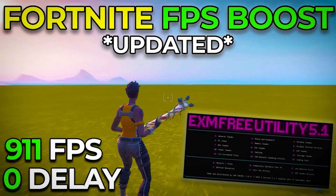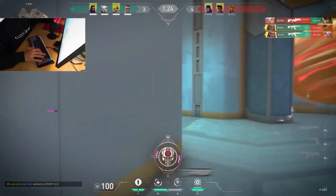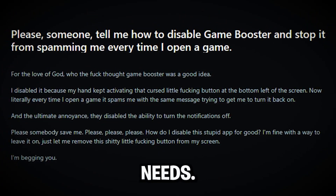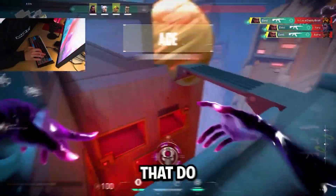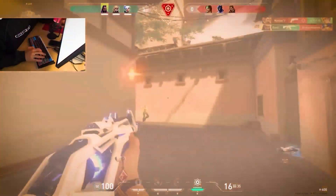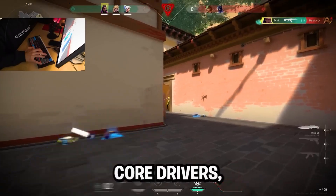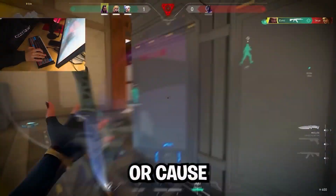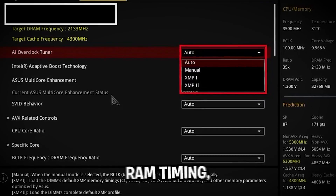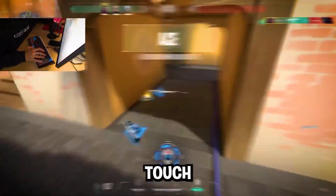You've seen them — apps claiming to boost FPS by clearing RAM or shutting down background tasks. The problem? They just kill random services, many of which your system actually needs. They also end up adding unnecessary registry entries that do nothing or make things worse. At best, they're doing what you could do in Windows manually with a simple YouTube video. At worst, they break core drivers, mess up your compatibility, or cause crashes. Real FPS comes from tuning CPU boost behavior, RAM timing, and power states — and game boosters touch none of that.